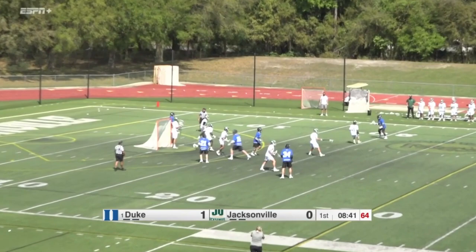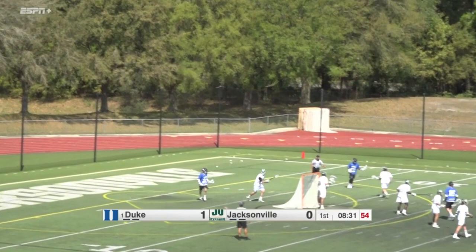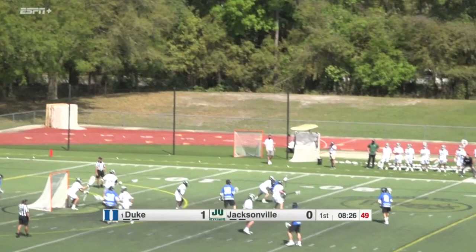When you have a 6'5 goalie, you have a tendency to want to shoot low on him. He proved he can get down there when called upon. Deacon marking Montgomery. That's a win for the J.U. defense, killing that offside penalty off. Now let's see if they can get a stop here with a 6-on-6.